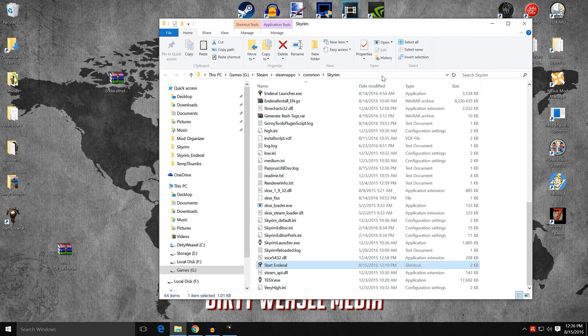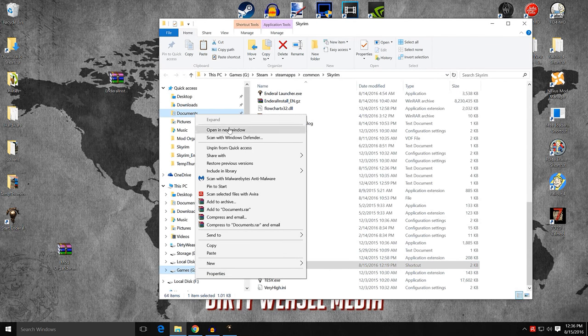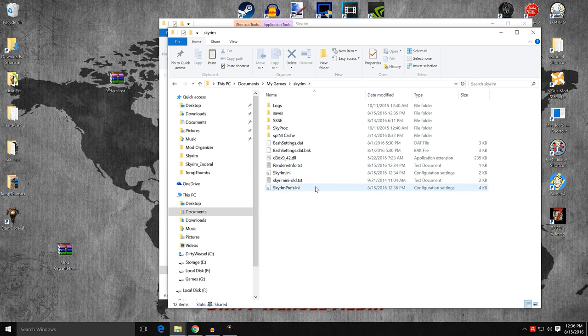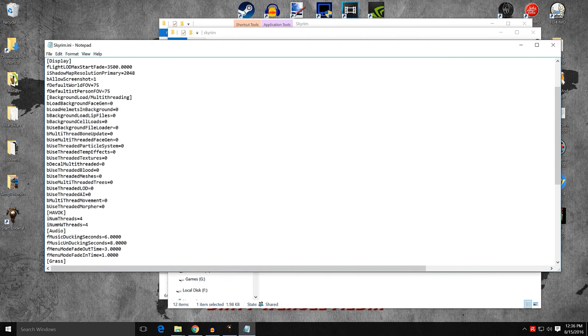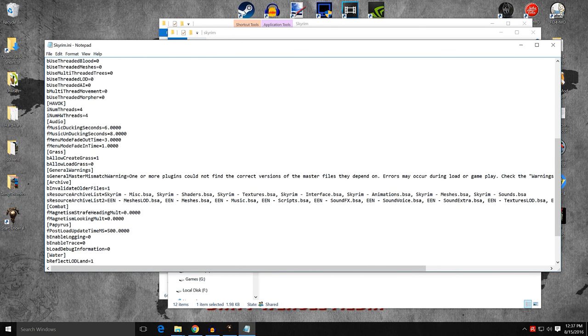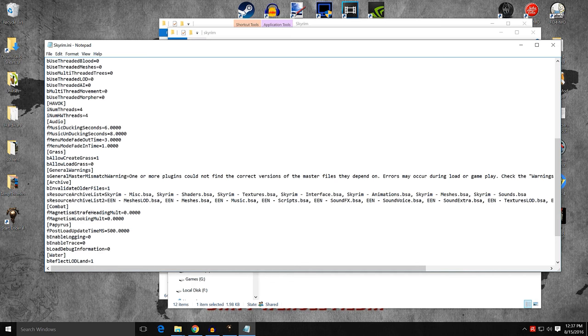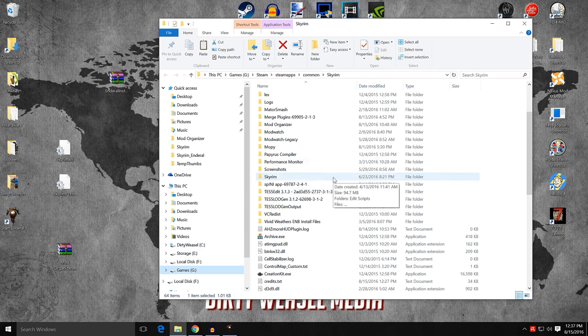Now that you've run Enderal, go into your Documents, open My Games, then Skyrim. You can see the Skyrim.ini and SkyrimPrefs.ini files. We are going to take both of these, control-click, copy them, and place them on our desktop — we'll need them later on. If you open the Skyrim.ini, under the sResourceArchiveList and sResourceArchiveList2, this is the one for Enderal — you can see the EEN archives. This is the updated ini file for Enderal because it has all these changes.